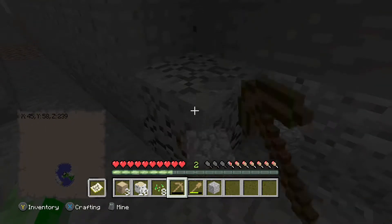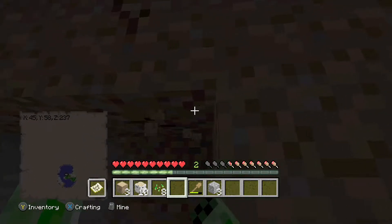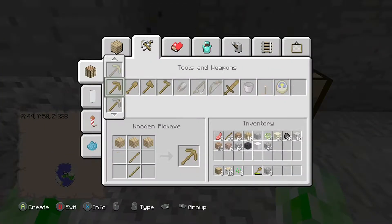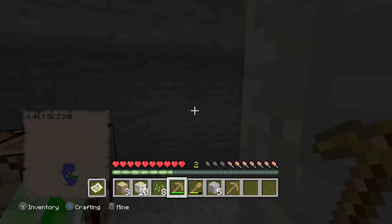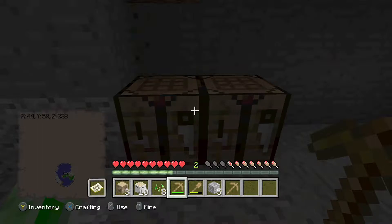Now about how crafting tables actually work: technically, to make them properly you need to make sure you have enough wood. The simple recipe is four blocks — specifically four planks. So you need to make sure you've got planks on you, otherwise you won't be able to make the crafting table.